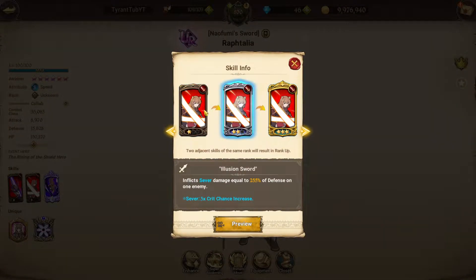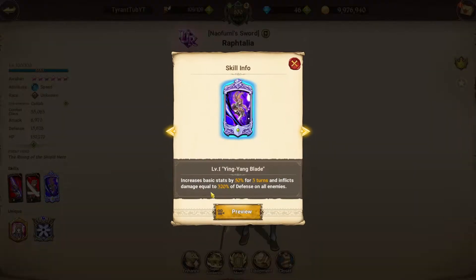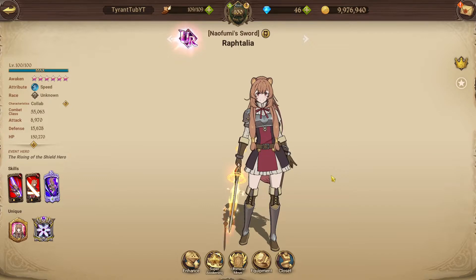For her sever card, she doesn't crit very often, but when she does, the sever card can do a lot of damage. Her armor is actually very good — it is like Mika's Assault but AoE. If you don't know what Mika's Assault is, it's single target and does the exact same thing. It actually hits pretty hard.